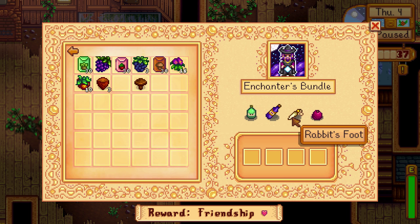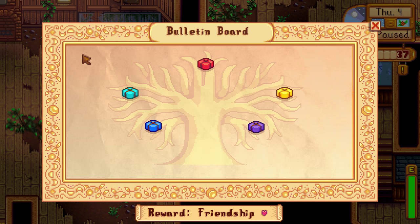The enchanter's bundle is the bane of everybody's existence. It requires oak resin from an oak tree, wine made by putting fruit in a keg, a rabbit's foot — which is incredibly inconsistent due to RNG, my girlfriend swears naming your rabbit Lucky helps and she has two drops while I have zero — and pomegranate from a tree or the traveling cart. The rabbit's foot is also a rare drop from serpents in the skull cavern, so keep at it.